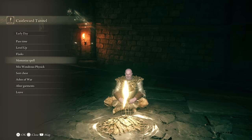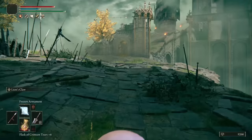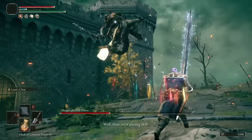Now it's time for Margit. At the Grace, equip the Intelligence and the Strength Crystal Tears to your Physic. Outside the Fog Gate, drink your Physic and buff with Golden Vow and Flame Grant Me Strength. Then use the Frozen Armament spell and top up your FP. Like Loretta, four Lion's Claws is all it takes.